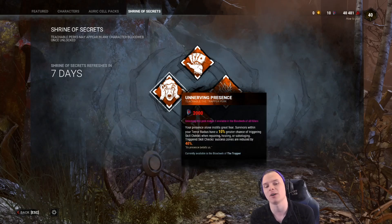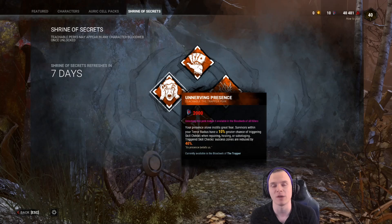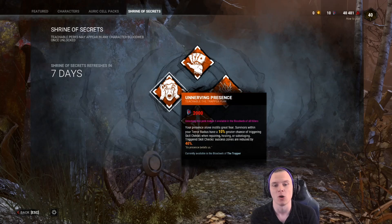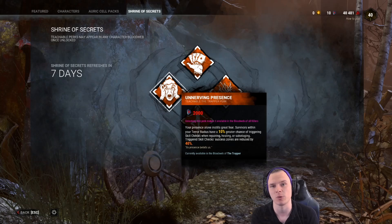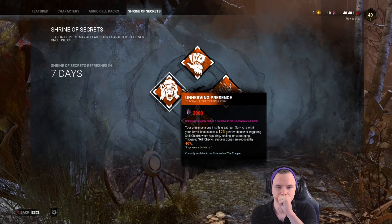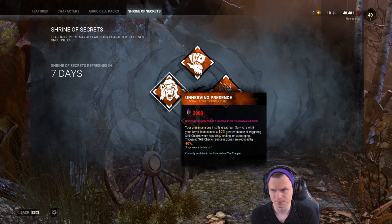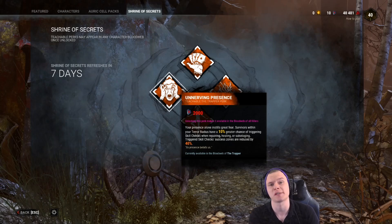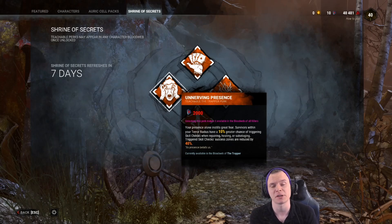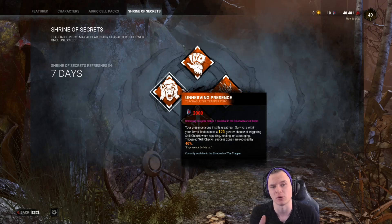Moving on to the final perk this week: Unnerving Presence. It basically makes skill checks harder to land, however it does not change the size of a great skill check — the only thing it changes in that regard would be Overcharge. Running Overcharge and Unnerving Presence together gives you the hardest skill check to land in the game. It's still possible, just very hard, and you'll commonly see this used on the Doctor alongside Distressing and Ruin. But it's not as efficient or effective as people think.